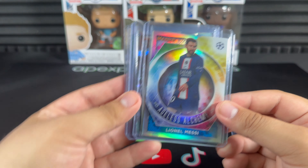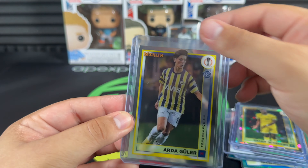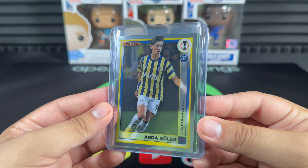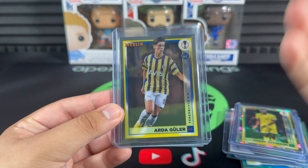Two of our numbered cards: Matias Soulé and Evan Ferguson, both out of 250. The rookie hit of the video has to be Arda Guler — definitely one of the chasers — just signed for Real Madrid over the summer.